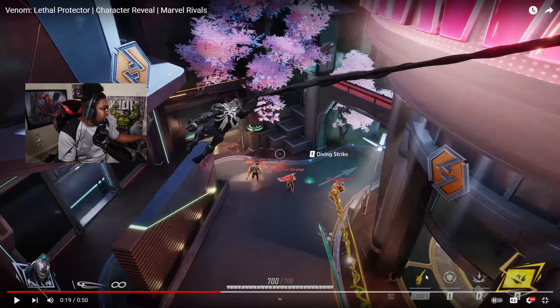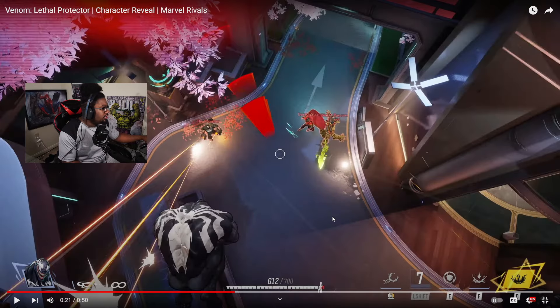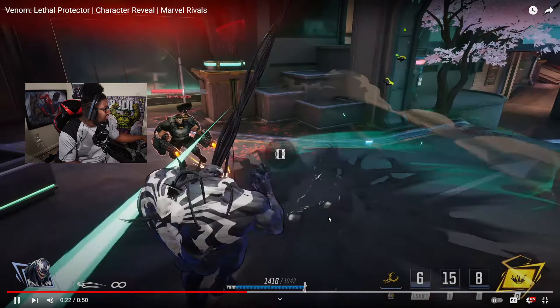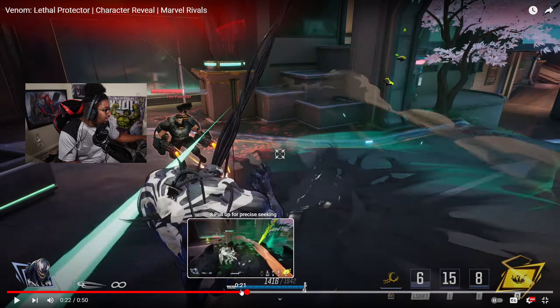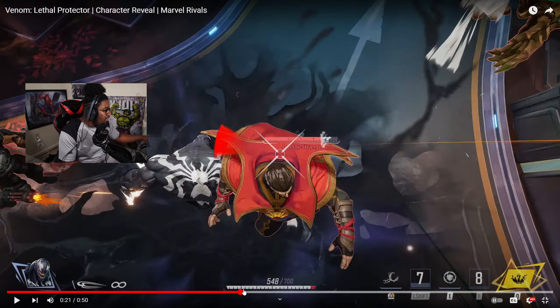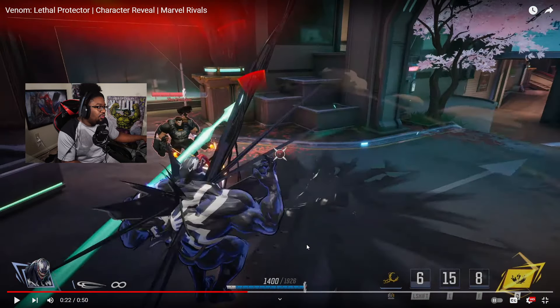His left shift is for him to swing — that's what it looks like. Yeah, left shift is to swing. And then that E ability — he has 700 health, and when he pops E he went to 2,000 health.